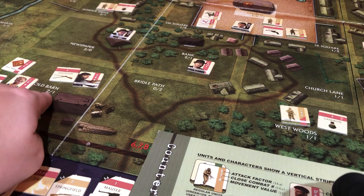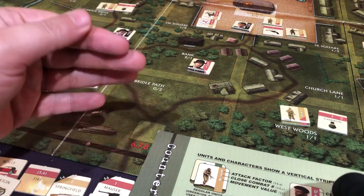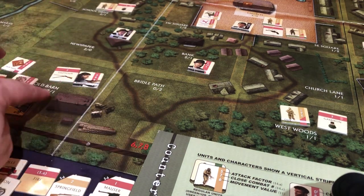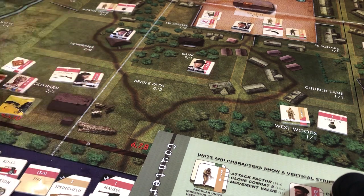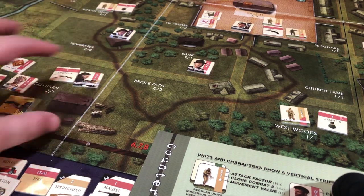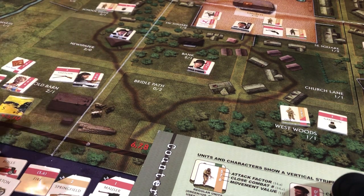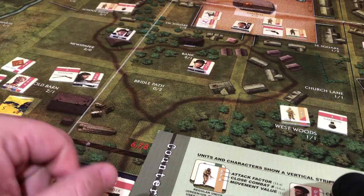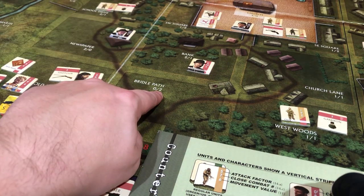This number to the left of the slash benefits us — we get to add up how many dice we get to roll and then kill Germans. After we're done with our attack, this number two on the left side means we get to roll two more dice. It's at the very end — it's not character dependent. So every character does their own attack, and it doesn't matter how many characters are in the space. As long as one is, we get to roll two extra dice at the end. It's just one final chance to hit somebody.